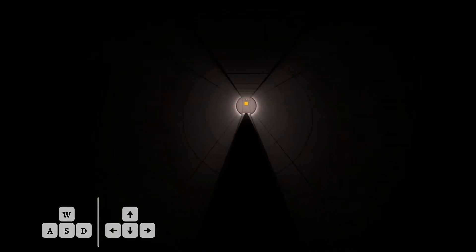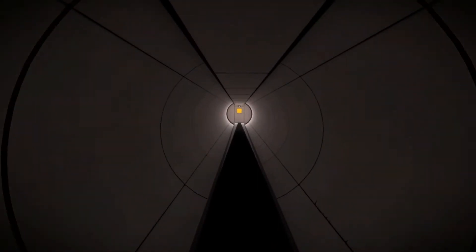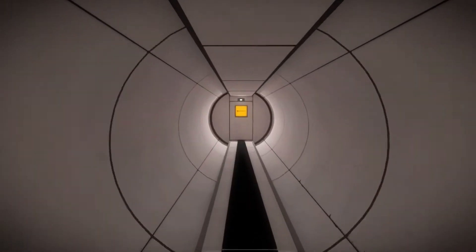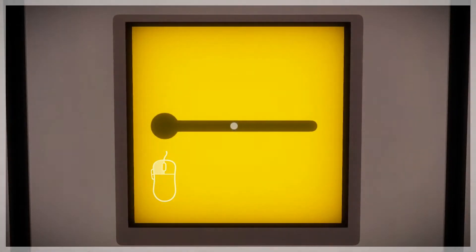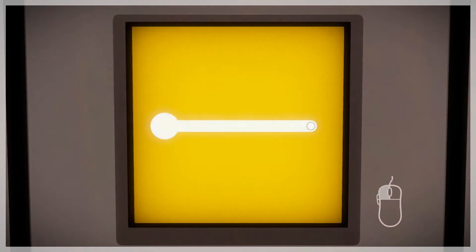The controls are very simple — just WASD — walking down this long tunnel as the light increases ever so slightly. Here we have a simple puzzle. You have to click on the puzzle and go from the big circle all the way to the end, then click again. There we go, it's open.